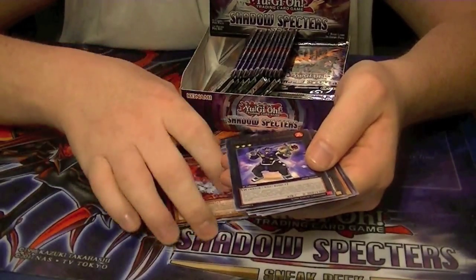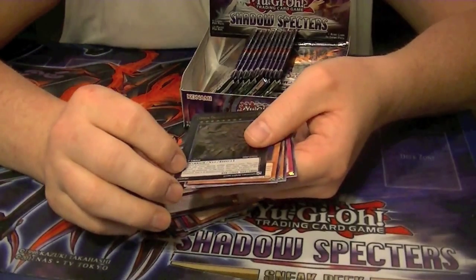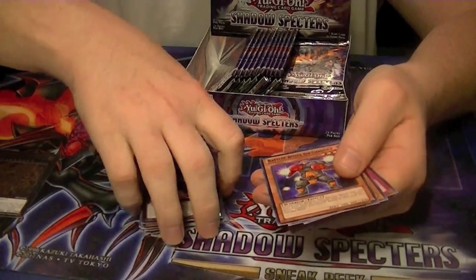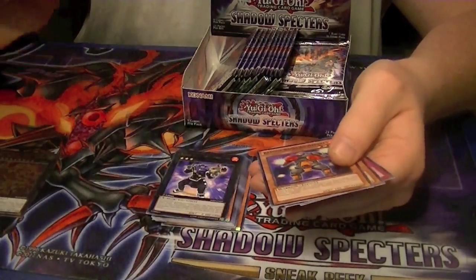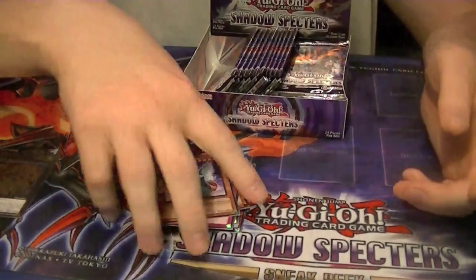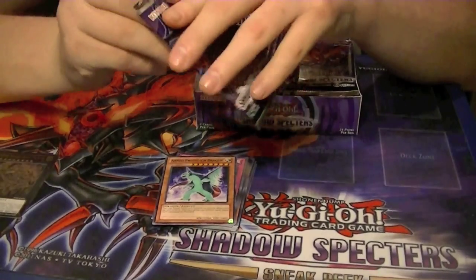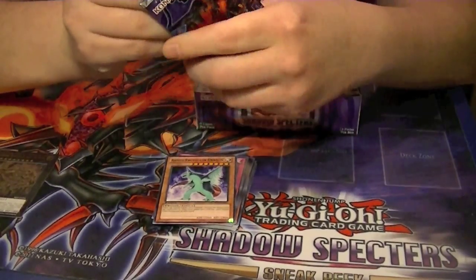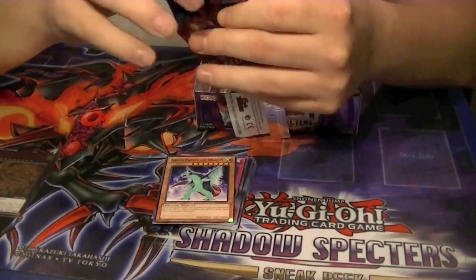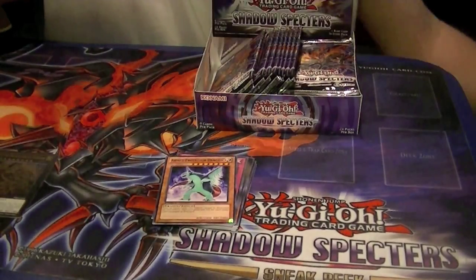Got a Rare Balan Boxer and an Ultimate Rare Divine Dragon Knight Felgrand. That only makes the eighth copy of that I've pulled today, between Ultimate and Secret — which isn't bad because that's a quick $20 to $25 every card.